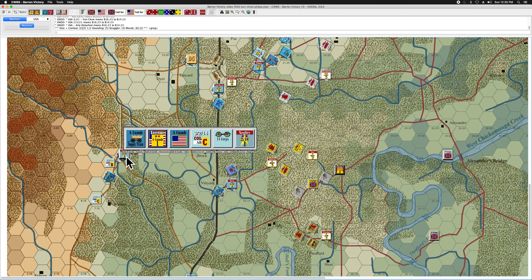So going to our sequence of play now. The first stage is to issue new orders, and I've got the orders I'm going to issue this turn already written out. The first order: Rosencrantz has a rating of 1, so he has 12 command points. Rosencrantz is going to issue two orders, each costing six command points.